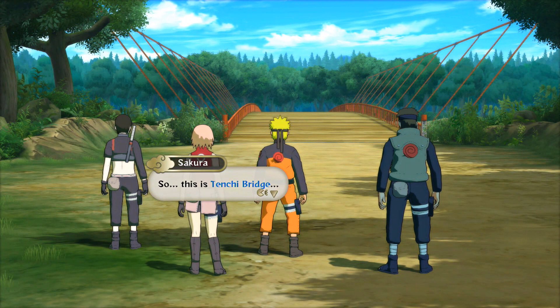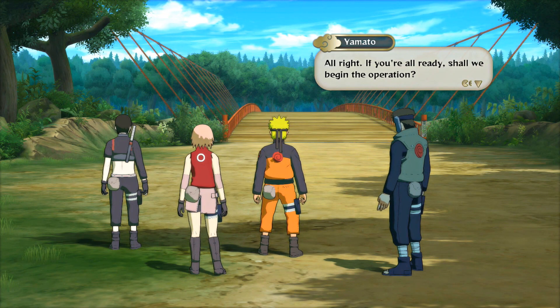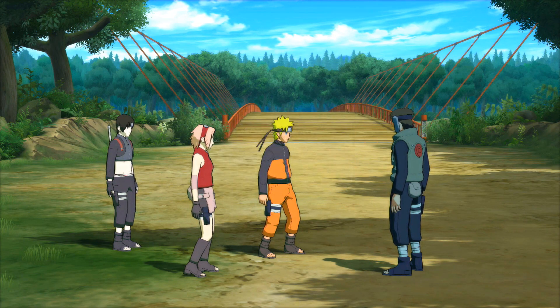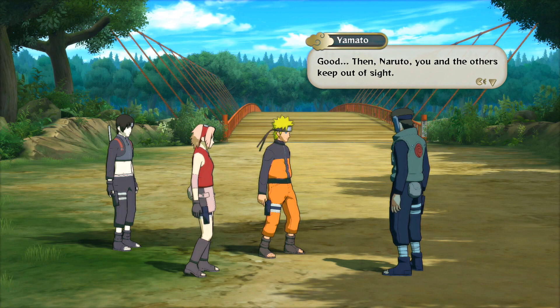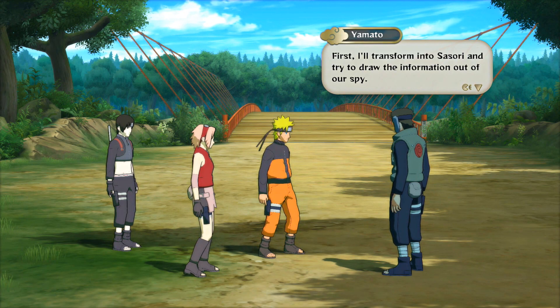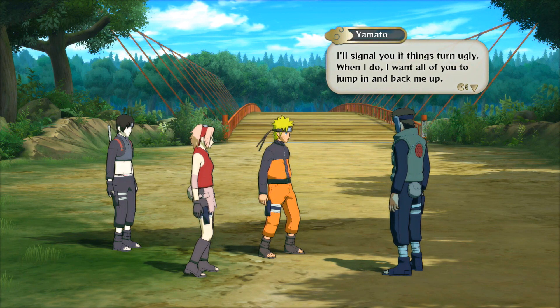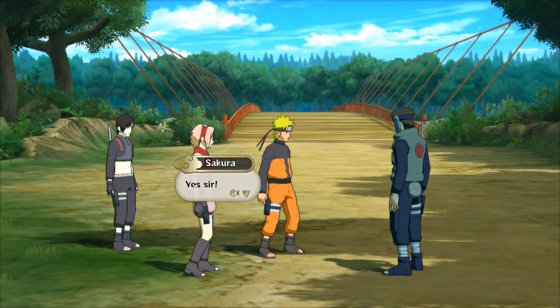So this is Tenchi Bridge. 'Alright, if you're all ready, shall we begin the operation?' Yeah, let's do this! 'Good. Naruto, you and the others keep out of sight first. I'll transform into Sasori and try to draw the information out of our spy. I'll signal you if things turn ugly — when I do, I want all of you to jump in and back me up.' Yes sir!